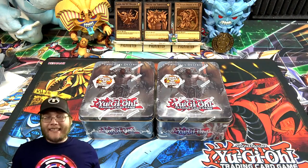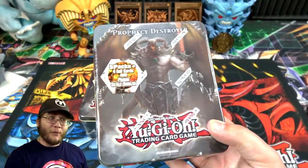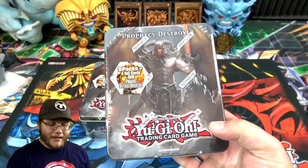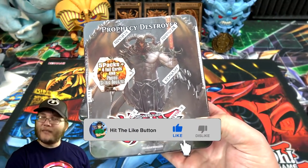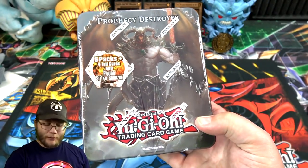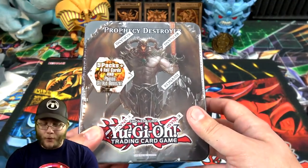What's up everyone, this is Cyberdyte and today I'm going to open up both of these Yu-Gi-Oh! Prophecy Destroyer tins for you guys. These came out in 2012, so anyone else feel kind of old? It's almost 10 years old. I still remember talking about it when it was first revealed because everyone thought it was fake — it looked like artwork from Magic: The Gathering. But it's actually a new Prophecy monster, and I still think it's probably one of the coolest card designs because it's so different from the normal Yu-Gi-Oh! look.